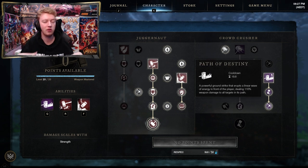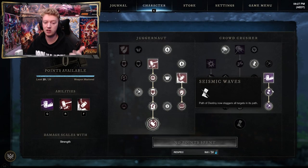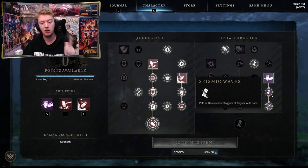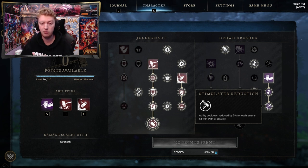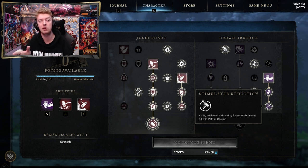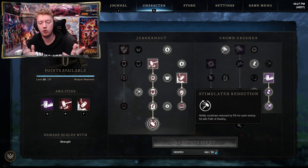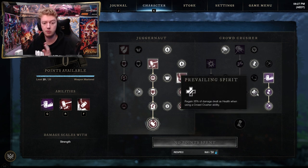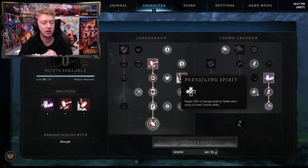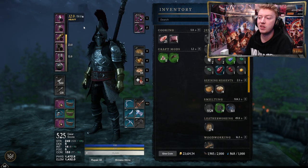In the purple Warhammer tree, both early nodes are damage reduction to get down to Path of Destiny — a linear wave attack that sends out three rings of AOE damage in front of you, really good in wars. There's a cooldown reduction node: for each enemy hit it's supposed to reduce cooldown by 5%, but after hitting 20–30 enemies in AOE farming it doesn't fully cool down, so there may be a cap or it's bugged. The final node regains 35% of damage dealt as health when using a Crowd Crusher ability, which is your Path of Destiny.